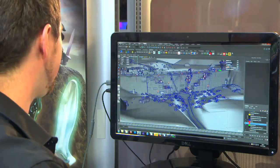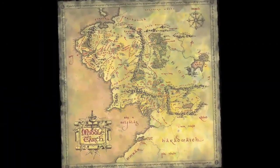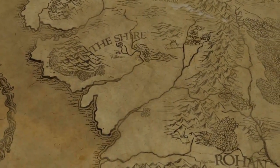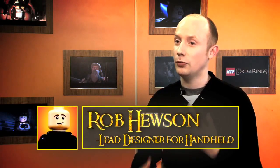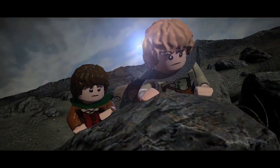The map of Middle-Earth that we have created for Lord of the Rings — the entire layout is based totally on the real map. We've used that map to make sure all our places are in the exact locations they need to be. You can drop into Minas Tirith, you can drop into Dun Harrow, and you can really explore, find characters there, find fetch quests and side missions.